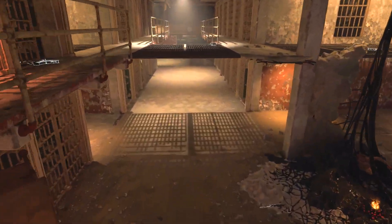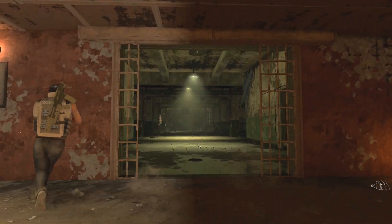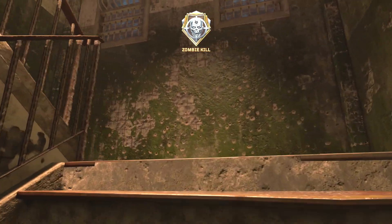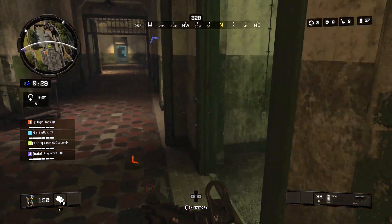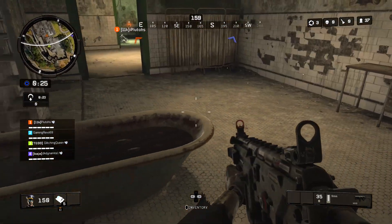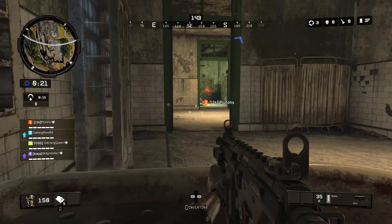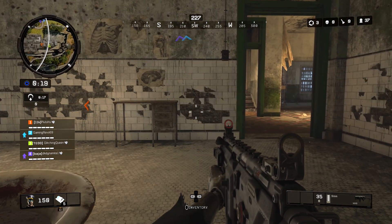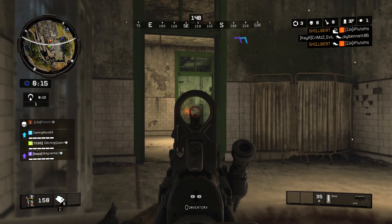Then what you need to do is get three zombies and try to drag them and have them follow you up to the infirmary. You want to go up the stairs and around the corner to where the tub is — this is the tub that you fill up with blood whenever you're trying to get the spoon and then spork on the regular Mob of the Dead and Blood of the Dead. While in this room, you need to have three zombies in here, and you need to kill three zombies by this tub and in this room.